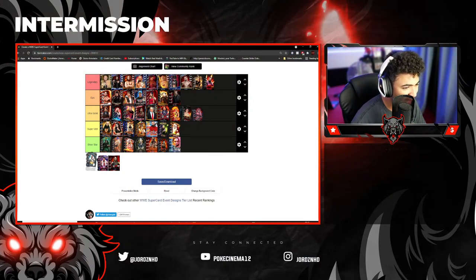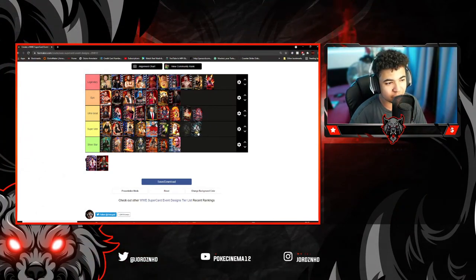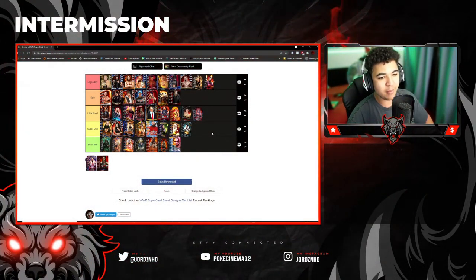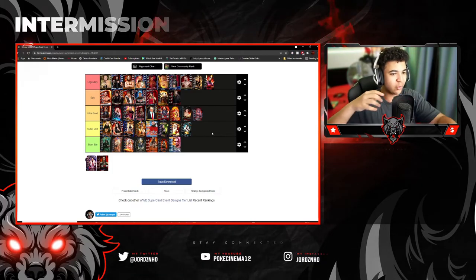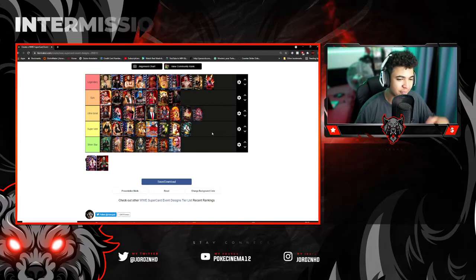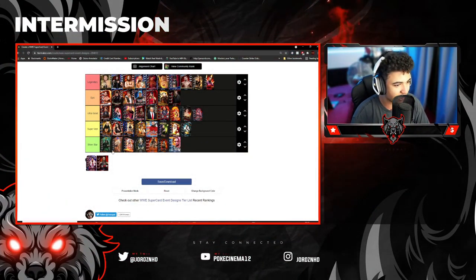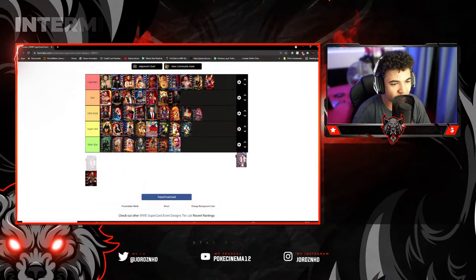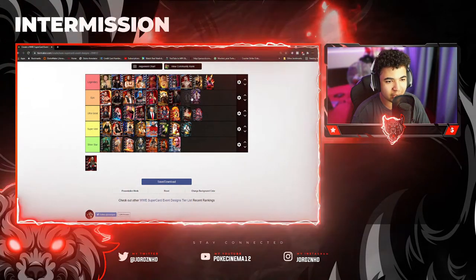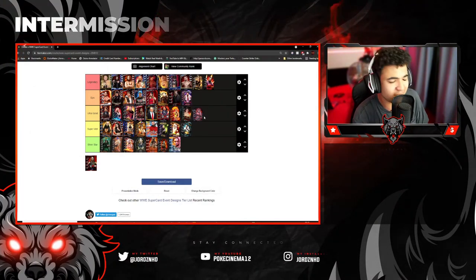Now I believe this is the Cataclysm Samoa Joe event card. That's going to go in Super Mare — that is average, it could have been better. I remember the comets would move and stuff, but I believe they could have done more with that Samoa Joe card. Then we've got a special edition Samoa Joe Supercard Anniversary card, I believe. So that's going to go into Epic — I think it's to celebrate WWE Supercard's 5th Anniversary or something like that.